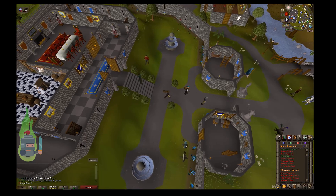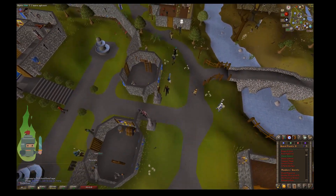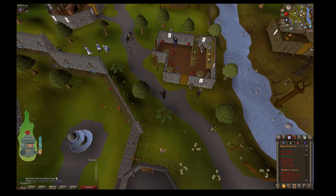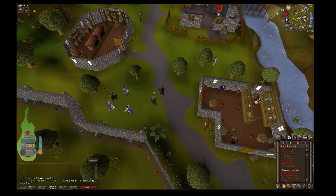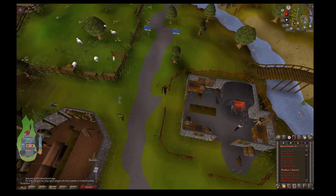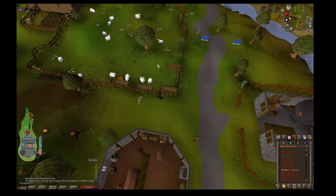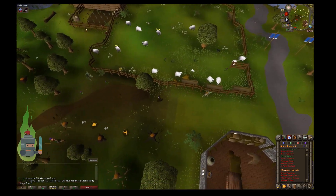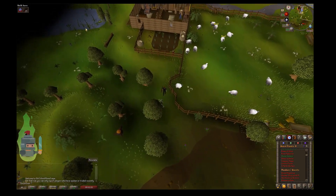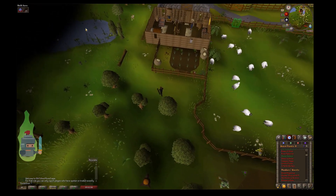I'm going to head out of Lumbridge Courtyard and head west. You'll see why I didn't go out the back door — you could have gone out the back door and headed straight west, but there is method in my madness here. I've brought an axe, a tinderbox, and three coins. The axe is to get wood, the tinderbox is to make fire so I can cook the meat and get some burnt meat, which is one of the quest requirements, and the three coins are so we can buy an Eye of Newt from the magic shop. So make sure you've got at least three coins.